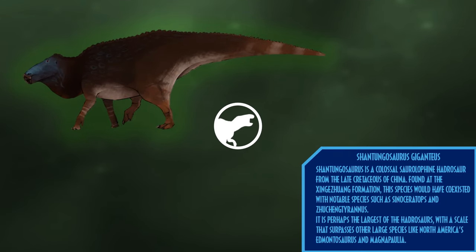Our next dinosaur is Shantungasaurus. Shantungasaurus is a colossal saurolophine hadrosaur from the late Cretaceous of China, found at the Xingezhuang Formation. This species would have coexisted with notable species such as Sinoceratops and Zhuchengtyrannus. It is perhaps the largest of the hadrosaurs, with a scale that surpasses other large species like North America's Edmontosaurus and Magnapaulia.